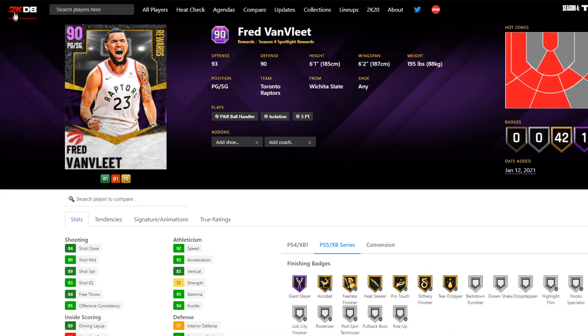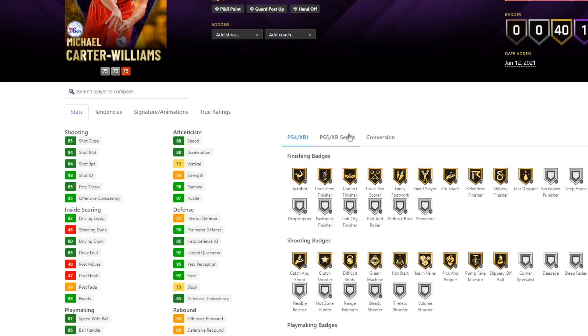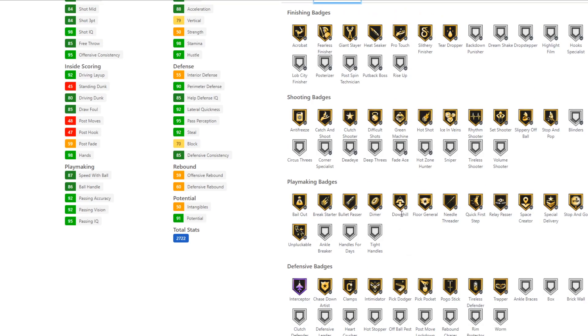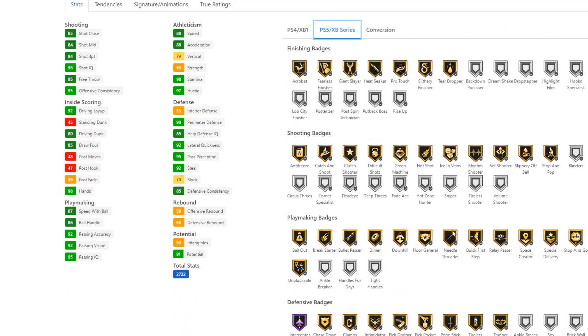Also the normal leaner is gonna be money. Fred Van Vliet looking very very solid. Next up we have one of my guys Michael Carter Williams, 6'6 PG with a 6'7 wingspan and one Hall of Fame badge which is Interceptor. We do have clamps, intimidator, and pick dodger which is pretty solid. Dimer, downhill, floor general, quick first step as well. Got some nice finishing badges, 80 driving dunk which is good, difficult shots, catch and shoot, set shooter, stop and pop. I'd like to see hot zone hunter and sniper on it but we can only add hot zone.